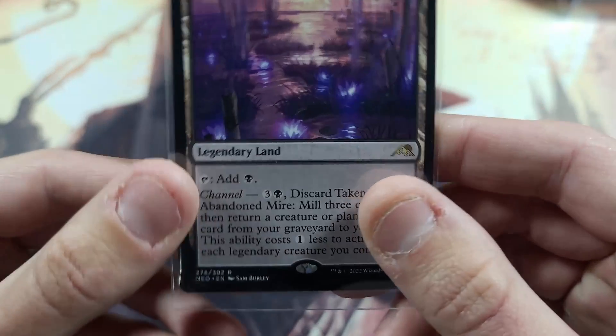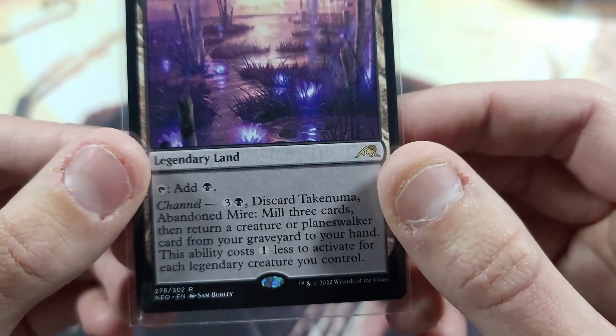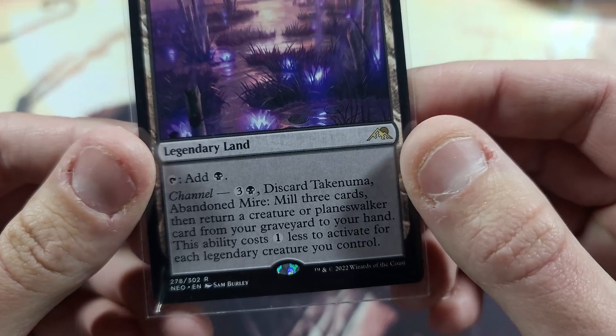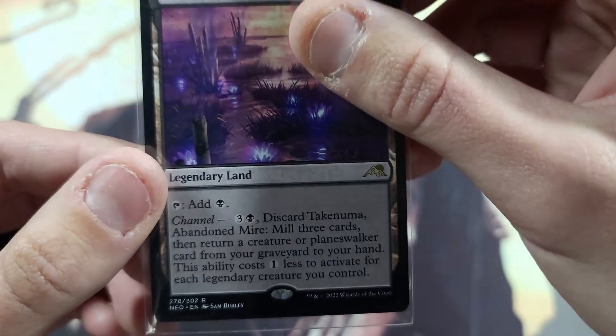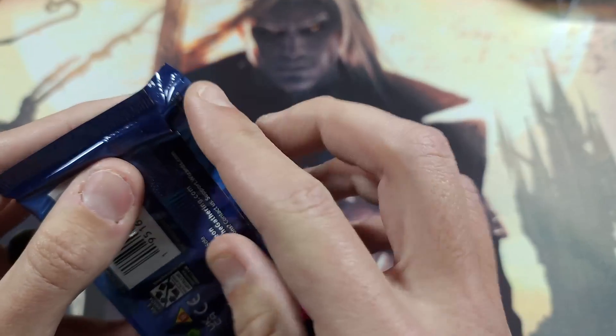No double-sided token, but we did get a legendary land. It's definitely the channel where you can discard, mill three cards, and return a creature or planeswalker card from the graveyard to your hand for each legendary creature you control — not too bad.